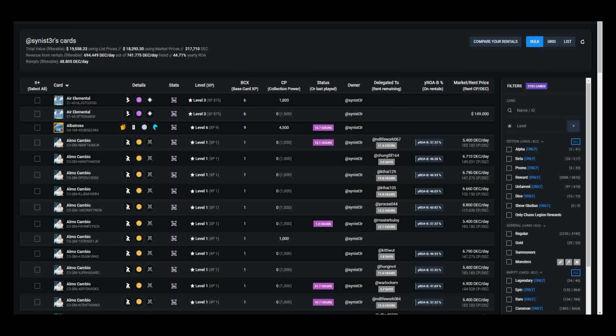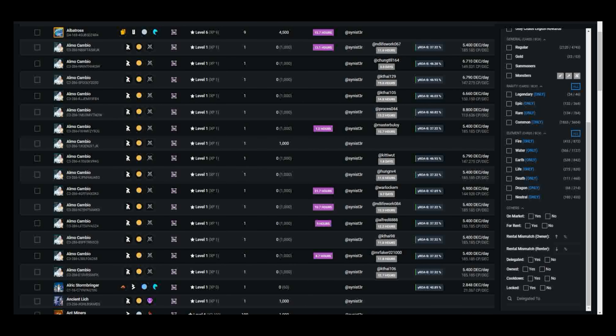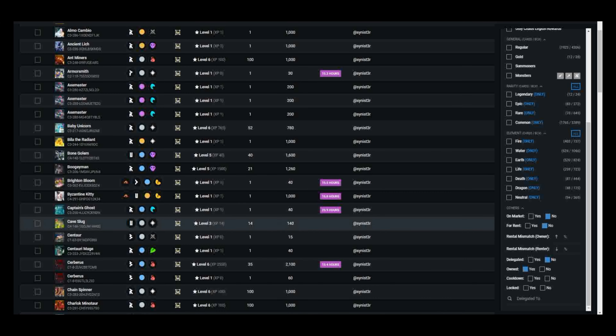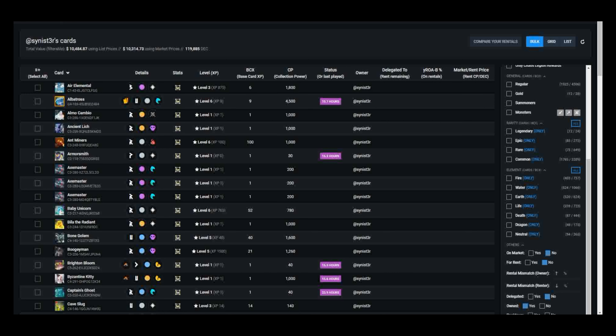Starting by going into my collection here, you can see cards in my collection displayed in Peak Monsters. If I sort on cards that I own — that I have not delegated, that are not for rent, and they're not on the market — this gives me a list of all available cards in my collection right now that could possibly be rented.